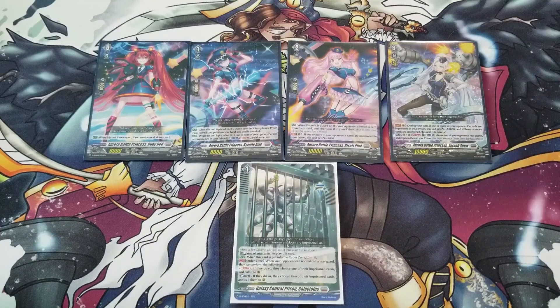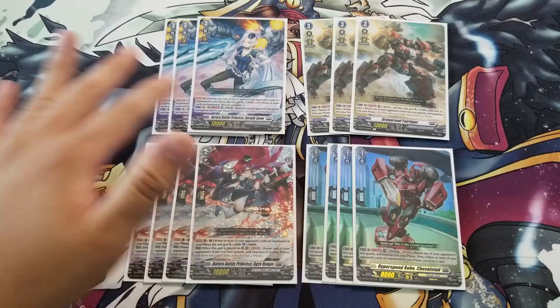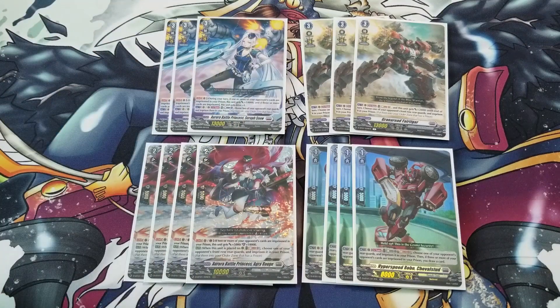Seraf Snow can imprison with one counterblast and then gets power and a drive check — she's your solid vanguard. You want to play the maximum count of Seraf Snow: it helps you imprison cards, and you want to persona ride as often as possible. This deck really shines with persona riding — your columns are very big and you have triple drive on top of that. If you drive check the overtrigger, it just becomes even more nuts.